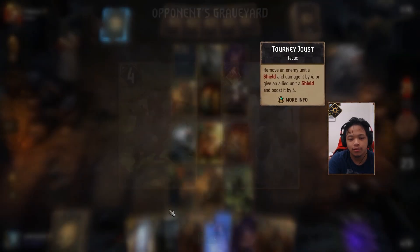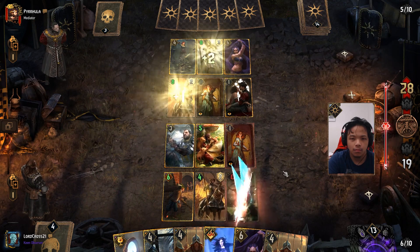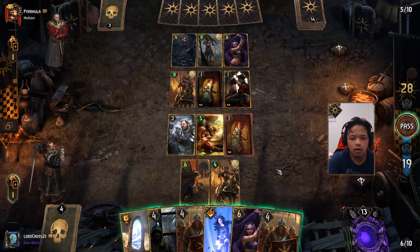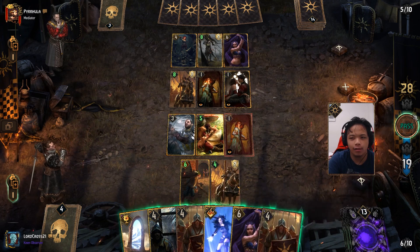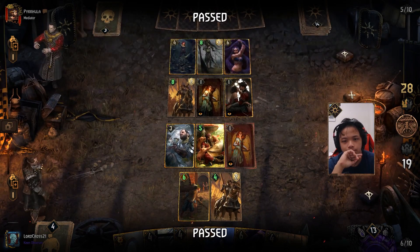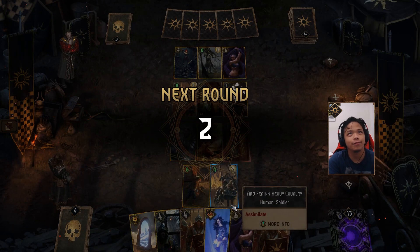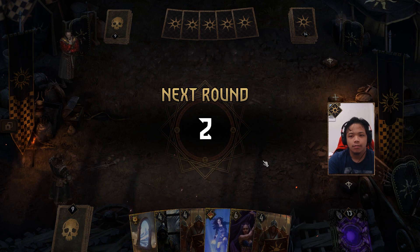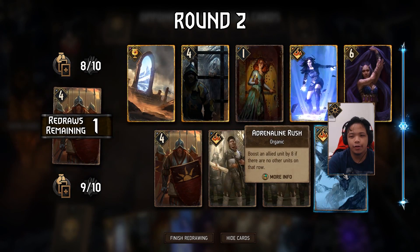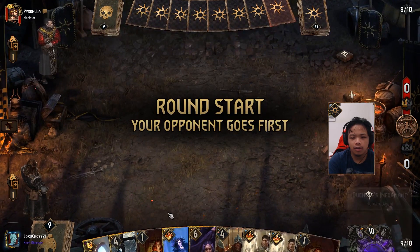This card is surprisingly very strong — it actually works pretty well in an assimilate deck like this. I think we can play one more. Actually no, I have both Dukal Guards here which is not good. I thought about adding Triss but decided to go with Uma's Curse because I wanted to have a bit of fun. Two Imperial Diplomacies — I'm afraid he might have Tourney Shalmar. I'll just get rid of this. I have a lot of creates.